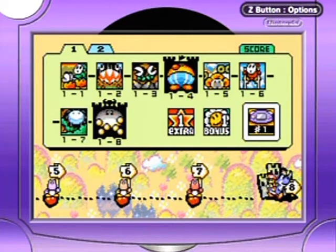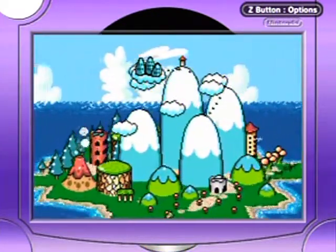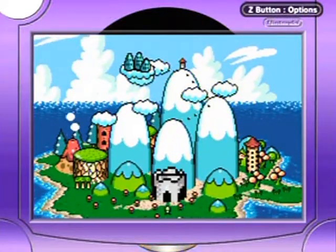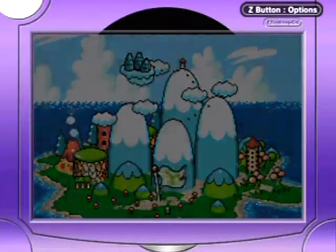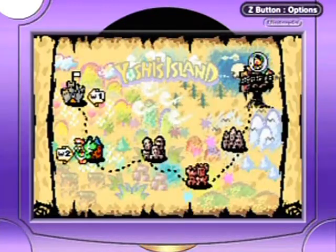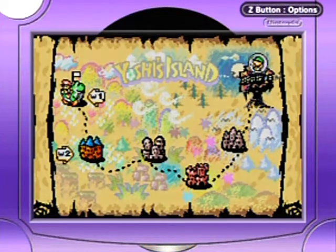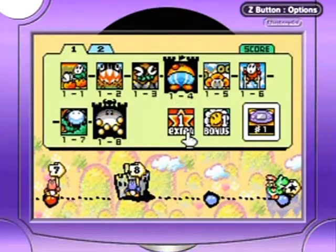This little cutscene happens after you beat a boss. I'm just so used to trying 100% levels after beating the game that I forget they're here. Woo! That flag is massive. Alright, but no, no, no — we're not going to World 2 just yet. We're going back to World 1 here, because we've got Extra 1 and Bonus 1 to do.